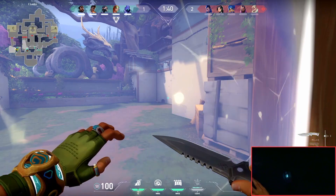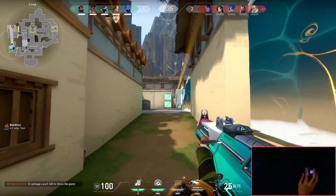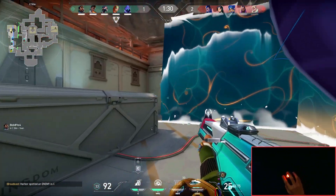When you're playing Harbor, you're literally the best agent to take B-site with. You just put your wall up to split the site in half, then put your moving wall up and follow right behind it. And just like that, you should have given your team site.